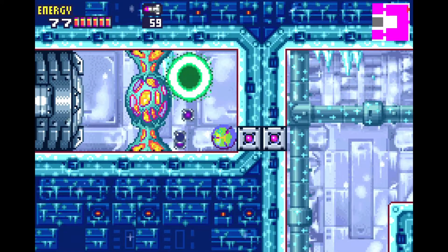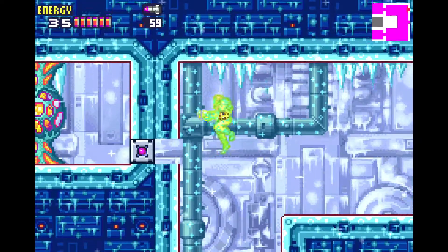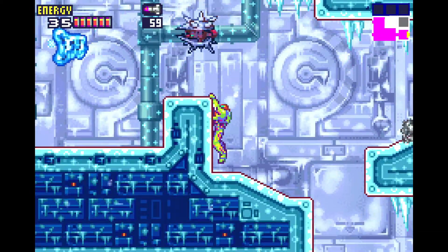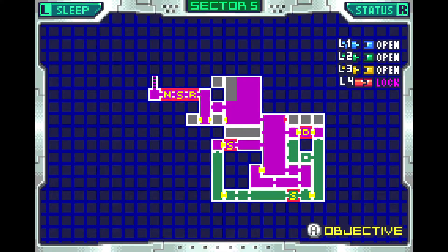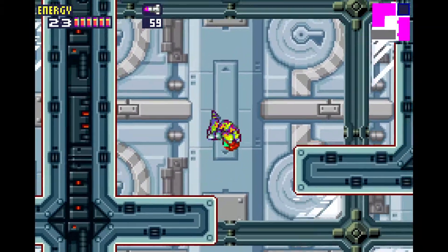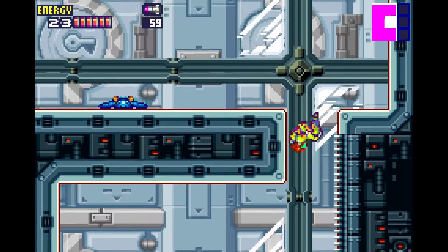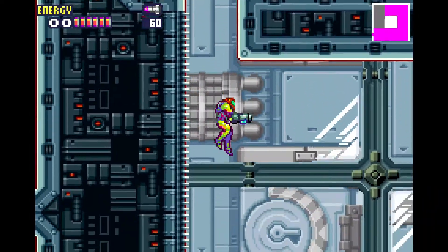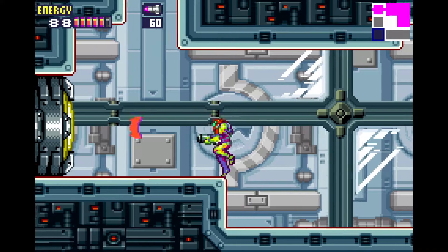So this must either be super bombs or plasma beam. Okay, so with whatever that shadow was — is that the security bot, or a security bot of some kind? There's gonna be some sort of boss fight coming up here to get out, I'm guessing, or another chase scene that's going to force us to go a different way.